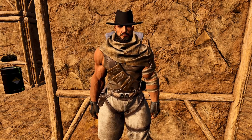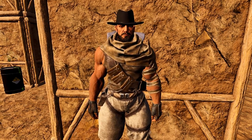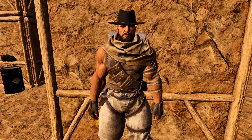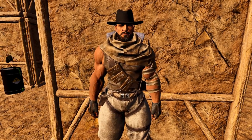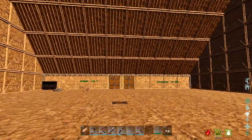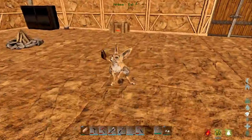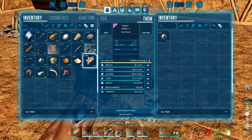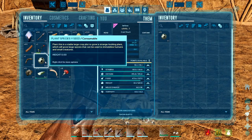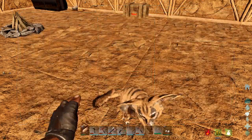Hello everyone and welcome back to a brand new episode of Ark Survival Ascended on the Scorched Earth Ascended map. We are back. Jerboa — whatever your name is — would you shut that hole in your face? Because you're getting really annoying. I'm gonna throw you out of here soon. Here, take this last one. Be quiet.